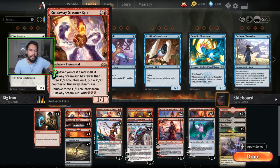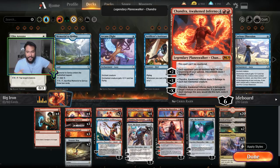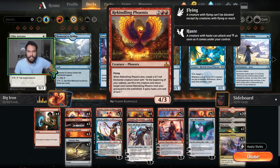Four Runaway Steamkins — as I already talked about, this card is pretty good. Also it's an elemental, which means Chandra isn't going to kill your Steamkin. Rekindling Phoenix is nice because it has three toughness, and when it dies you just get a phoenix egg. It doesn't matter too much — totally fine.